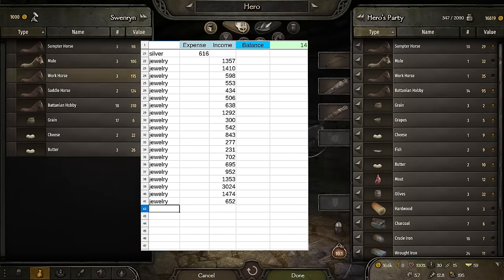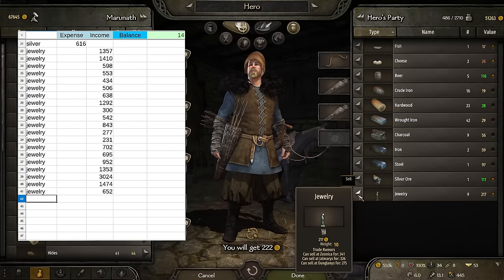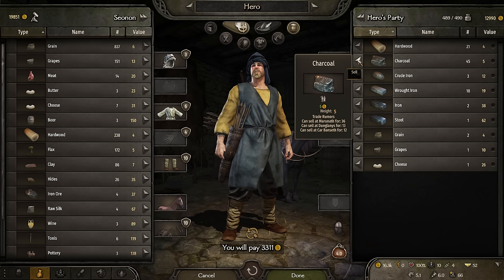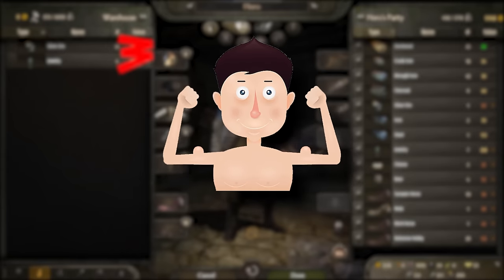All of the silver I bought was added to the expenses. The only income I counted was selling the jewelry. On winter 18, 1084, the workshop was paid off — no more waiting years for the shop to turn a profit. By using the warehouse, you remove the town's demand from the equation. You go find the best deal on the input and the output, making the workshop way more profitable. This is why warehouses are more powerful than you realize.